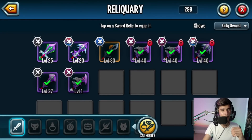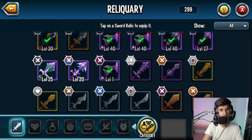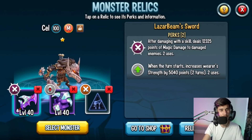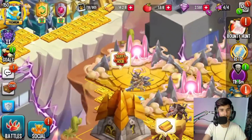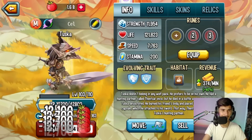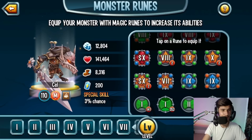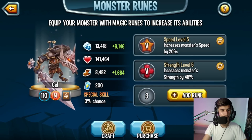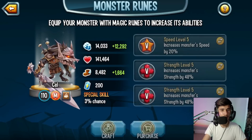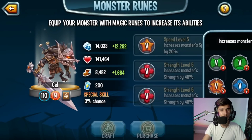For the sword slot, you can go with Wingsu Sword, Laser Beam Sword, or Cane Sword. I'm going to go with Laser Beam Sword. Let's take this monster to the adventure map - but first I'll feed it up since we got it to rank 1. Now at level 110, for runes you want to go with one speed and two strength. If you don't have that, three speed and one strength also works, but personally I'll run two strength and one speed.